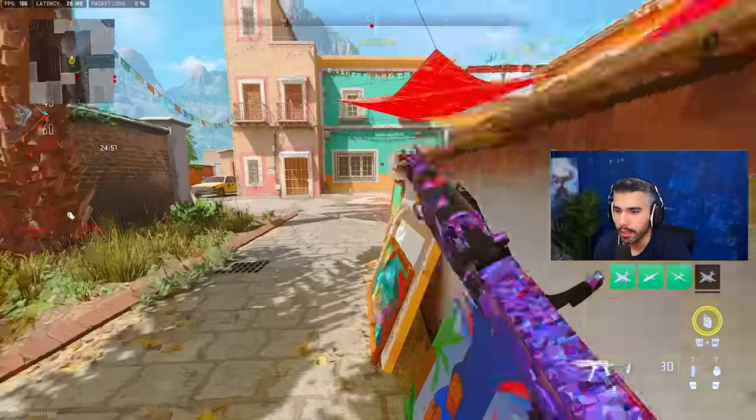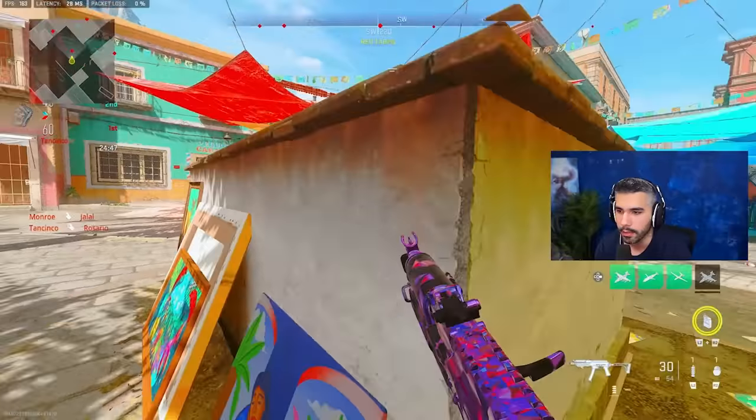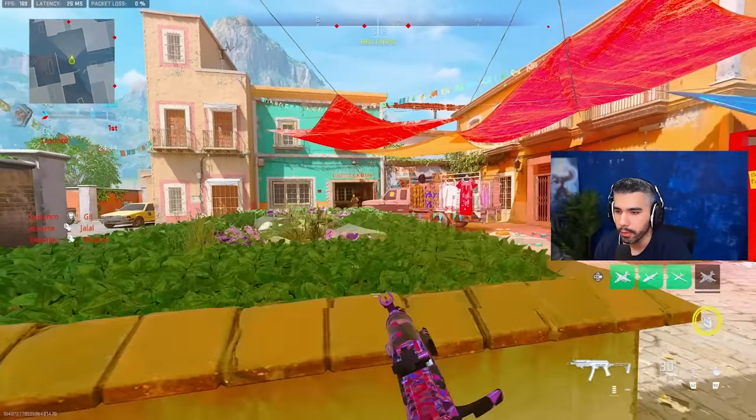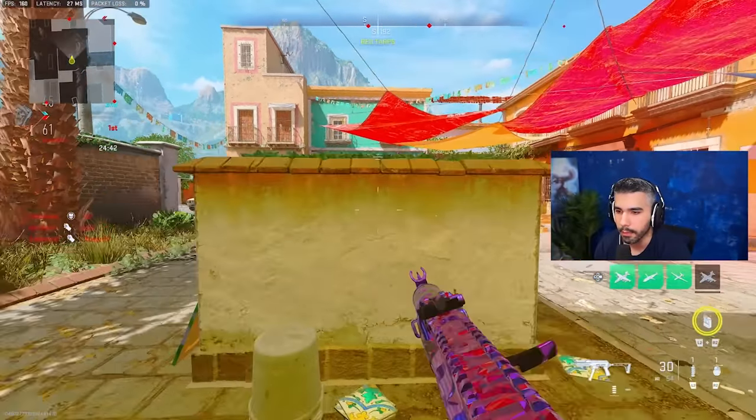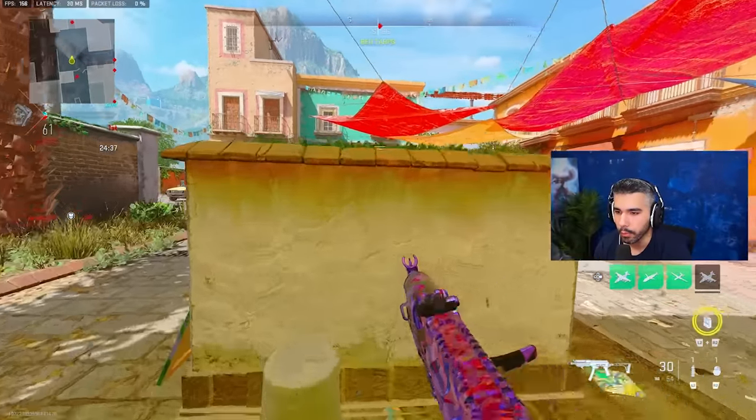Snaking is essentially crouching or proning behind cover very quickly. It's very hard for someone to shoot you while you're doing this. Basically what you want to do is sprint forward and then go back, then prone, crouch, prone, forward, crouch, prone.